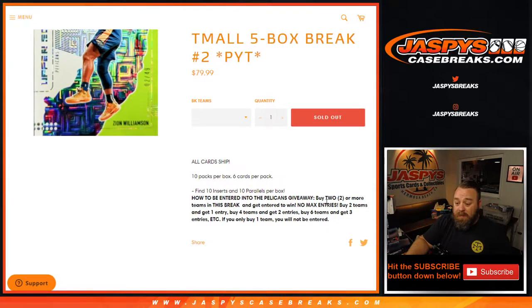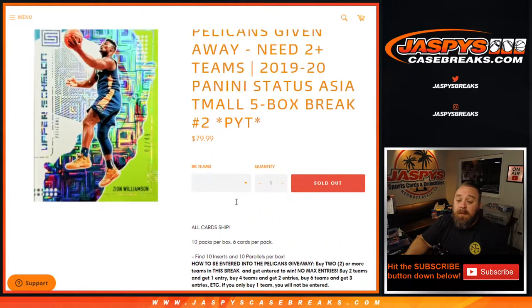We're also giving away the Pelicans spot. Buy two or more teams in this break and get entered to win. No max entries — buy two teams, one entry; four teams, two entries; six teams, three entries, and so on. If you only buy one team, good luck with that team, but it will not get you an entry into the Pelicans.